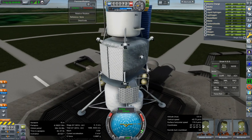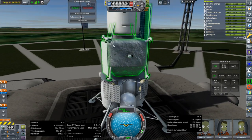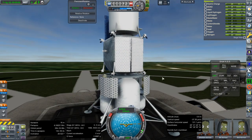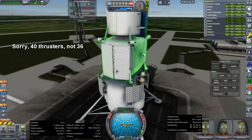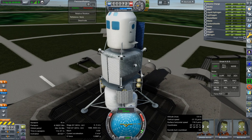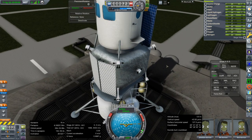The thrusters were an immense annoyance. Taking a look at the ascent stage, you can see there are 36 different RCS thrusters, and that was painful. Placing the actual RCS thruster vectors for those was painful indeed.